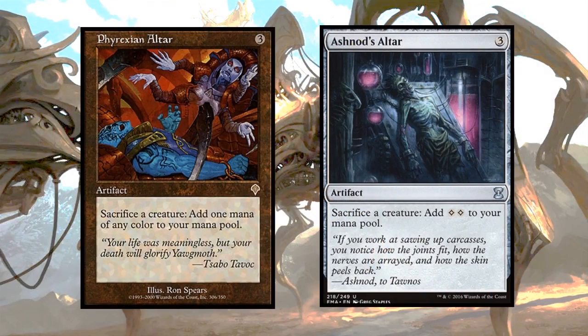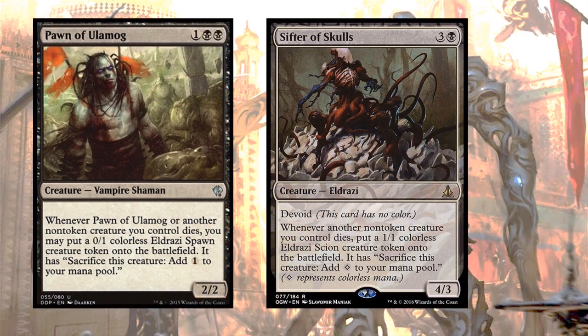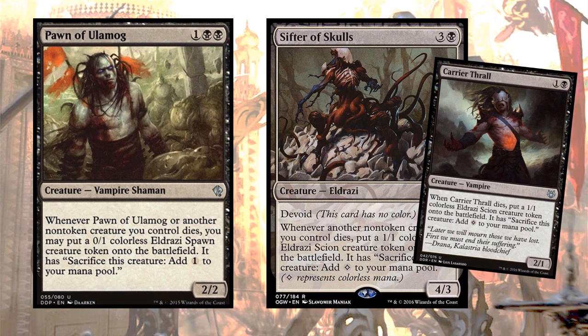A card like Phyrexian Altar or Ashnod's Altar can be very strong because they're the second half of comboing off that we need. That makes cards like Pawn of Ulamog and Sifter of Skulls very strong because they'll produce little Eldrazi that we can sacrifice to our demon for tutoring, or just burn them up and use the mana to cast more spells. Let's even throw in Carrier Thrall — it's a nice little two-for-one where you can get two sacrifices or a sacrifice and a mana.